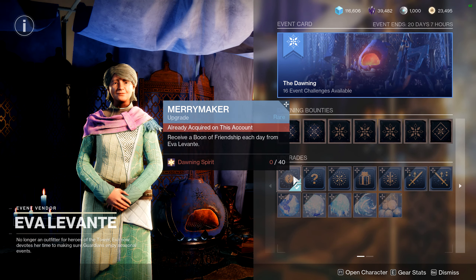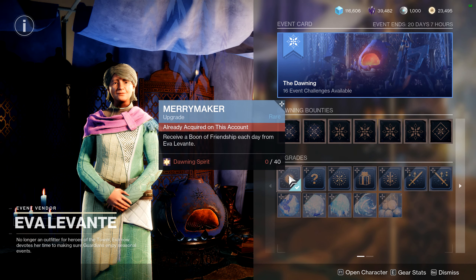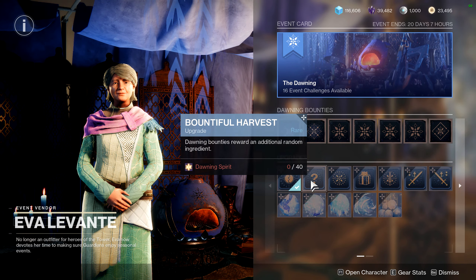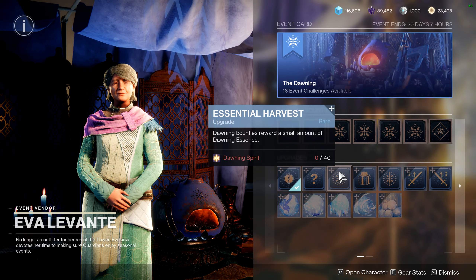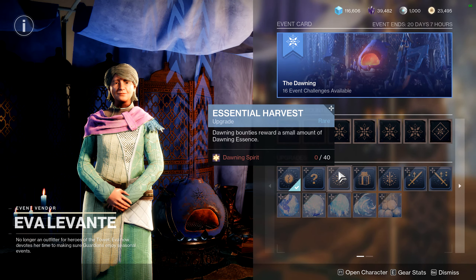Looking at the upgrades: this first one you have to buy for the quest, so everyone will have it. Going further, you see Dawning Bounties reward an additional random ingredient, so when you complete a bounty you get a random ingredient — that's nice. You'll also get extra Dawning Essence when you complete these, which is probably a pretty good upgrade to get relatively early. As I said, Dawning Essence is going to be your limiting factor 100% of the time.